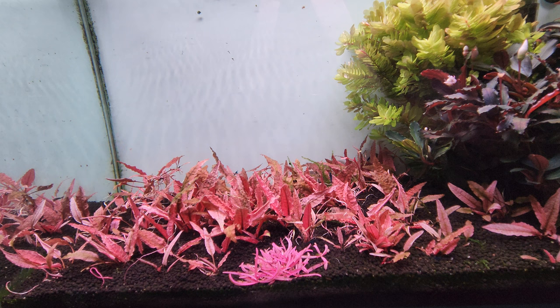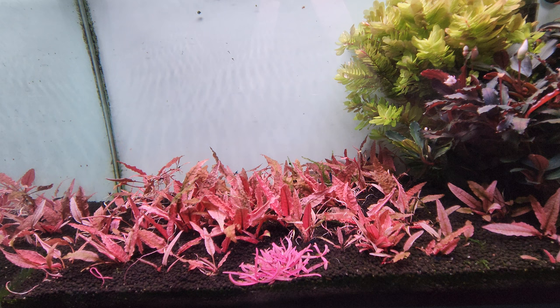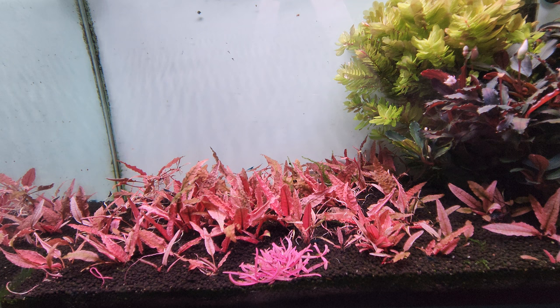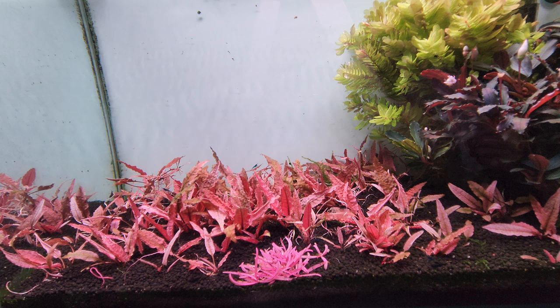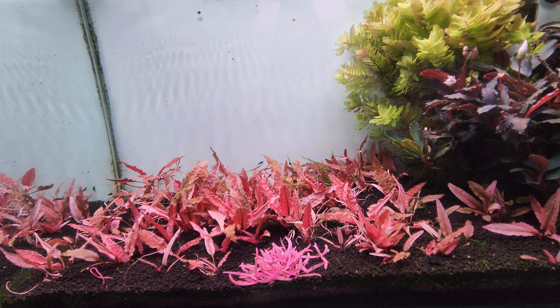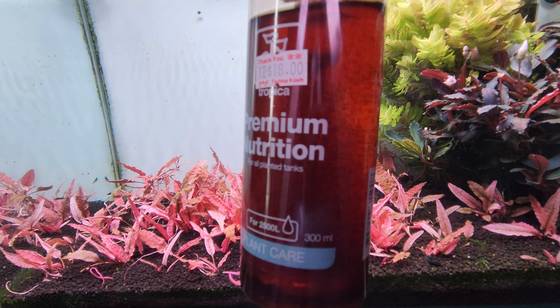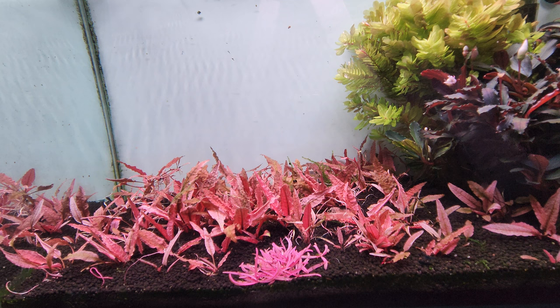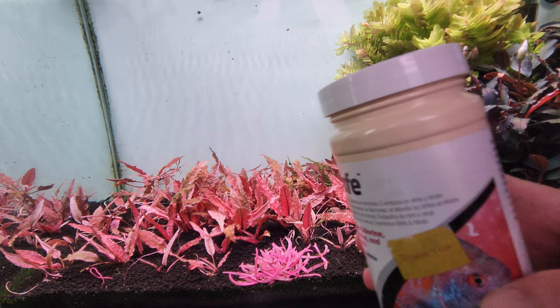A little bit about my tank: I'm running the WRGB2, with red at 100%, green at 55%, and blue at 80%, so it's rather high-powered and the lighting is quite strong. My CO2 is running about 2–3 bubbles per second. For water changes, I do 50% per week with every other day dosing of Tropica Premium Nutrition — one pump every other day. I'm using tap water, and for dechlorination I use Seachem Safe.